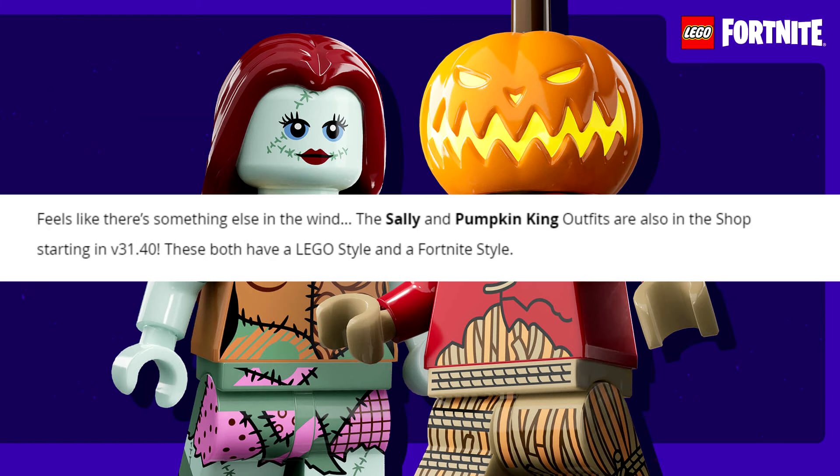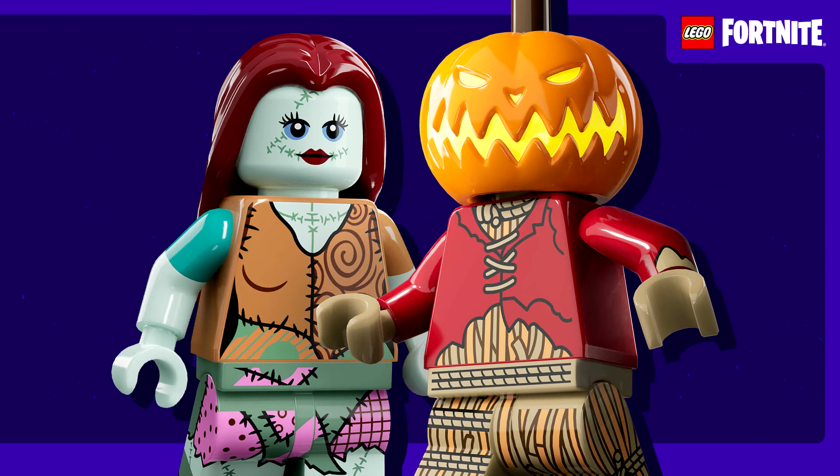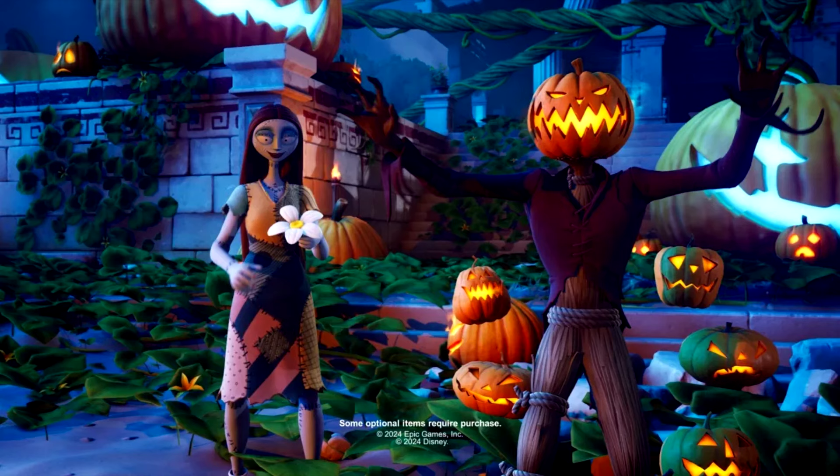There are also going to be a couple of new skins added to the shop. The one on the left is called Sally and the one on the right is called Pumpkin King. They didn't tell us how much they cost, but they should be available in the shop tomorrow.